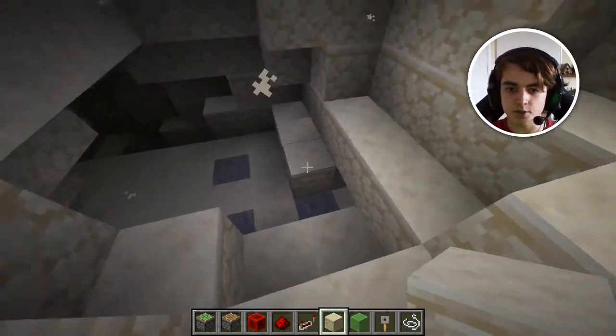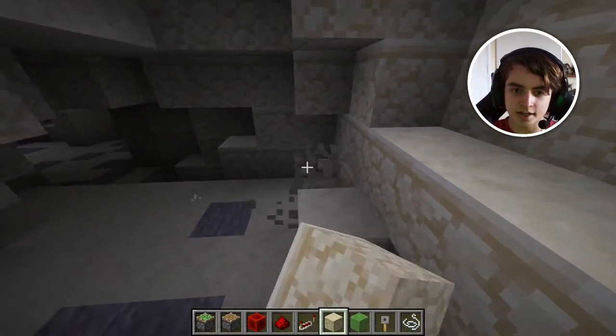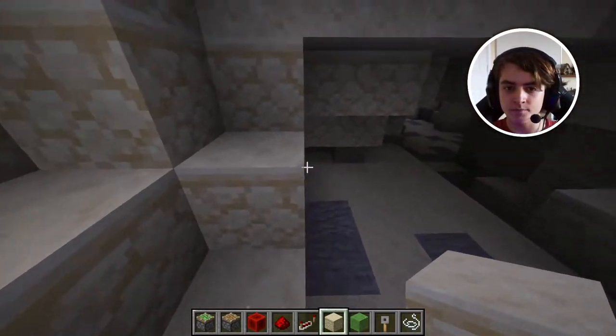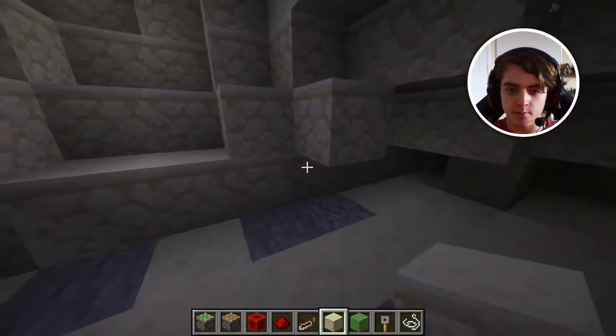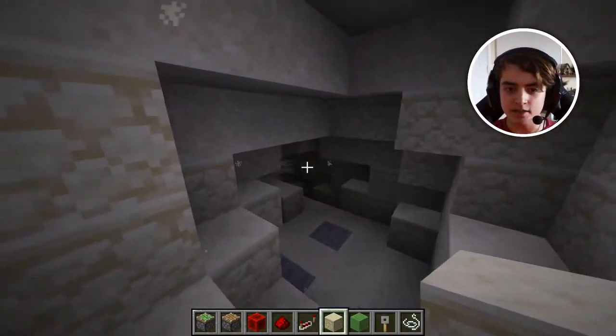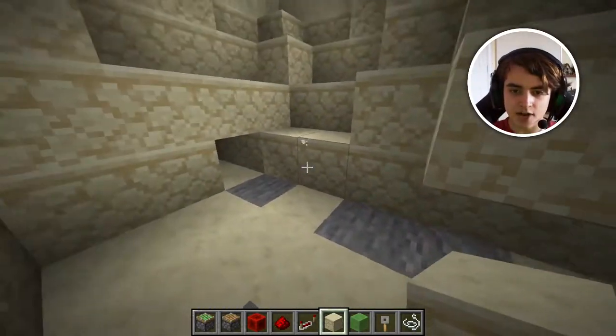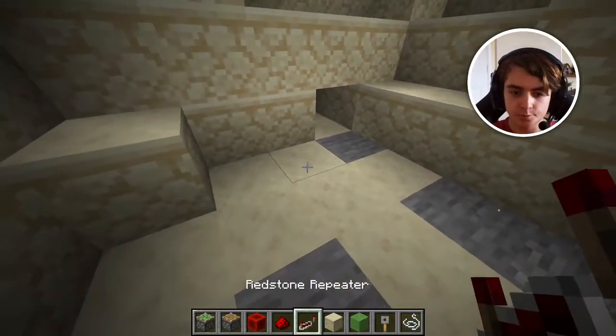This is what you don't want to do — you don't want to make it so there's one hole here and they're going to look down and see that. Don't make it too spaced out looking. Maybe put a block over here, a block over here — something to make it look like it's natural terrain like this. So next up is our actual redstone.